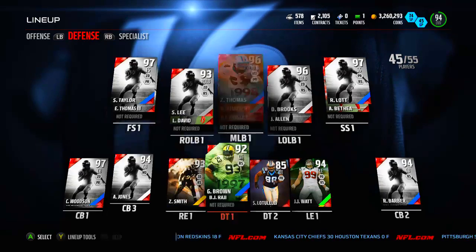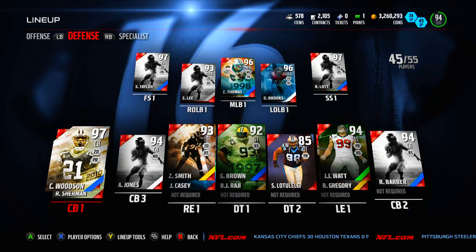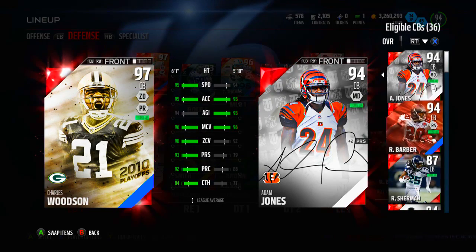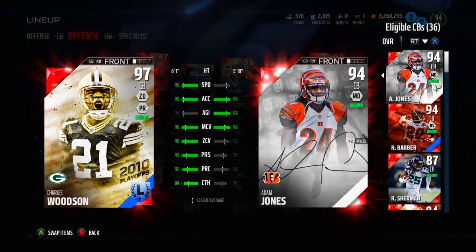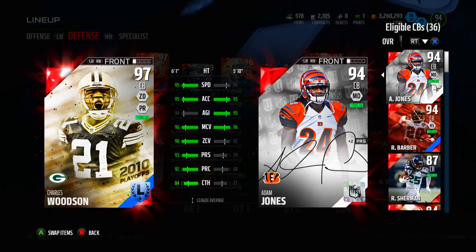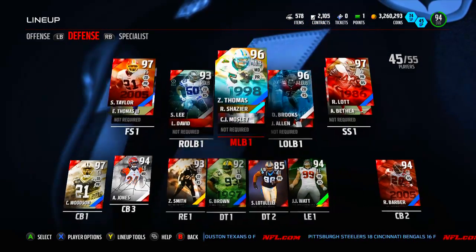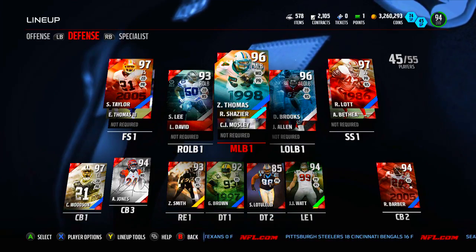Also have a new pickup at corner. I figured you guys would realize I'd probably get him — Charles Woodson, 97 overall, our new number one corner. Definitely a beast. Super fast, great catching, great press — everything all around. Great card. Looking forward to him being on the field. But those are the two new pickups on the squad. Let's get into it and get a win.